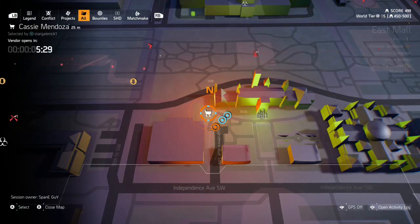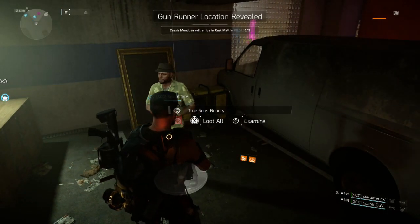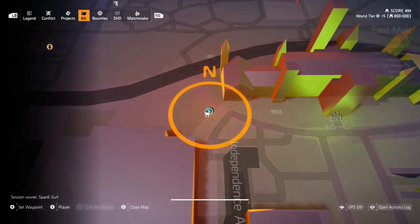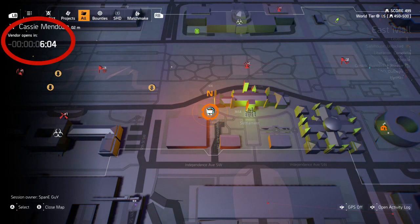Today I joined some lads who had already unlocked Cassie, and the snitch was just creeping around upstairs. Activate his bounty and complete it if you want, then head over to Cassie — her location will be marked by a white shopping trolley on your map. The timer is a bit buggy and she won't be open all the time, so swing by and see what's up for grabs.